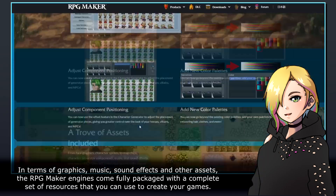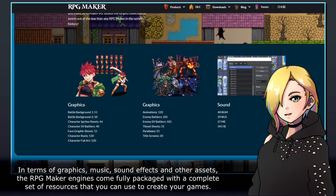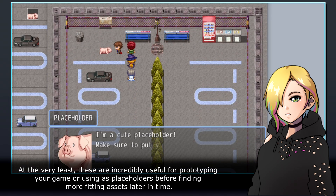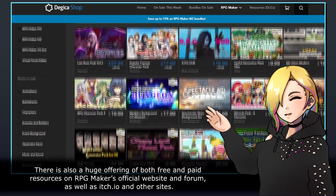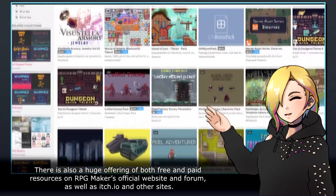In terms of graphics, music, sound effects, and other assets, the RPG Maker engines come fully packaged with a complete set of resources that you can use to create your games. At the very least, these are incredibly useful for prototyping your game, or using as placeholders before finding more fitting assets later. There is also a huge offering of both free and paid resources on RPG Maker's official website and forum, as well as itch.io and other sites.